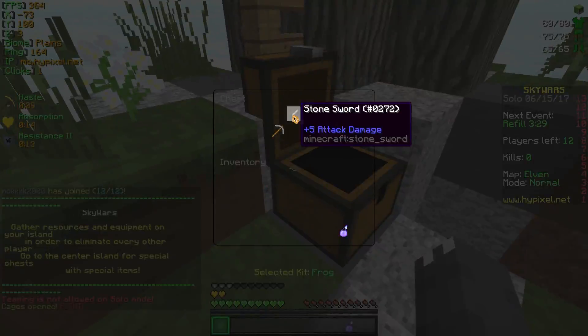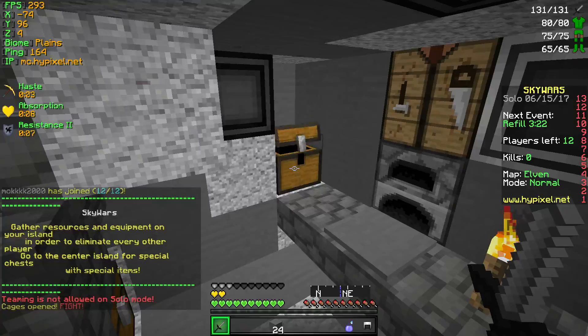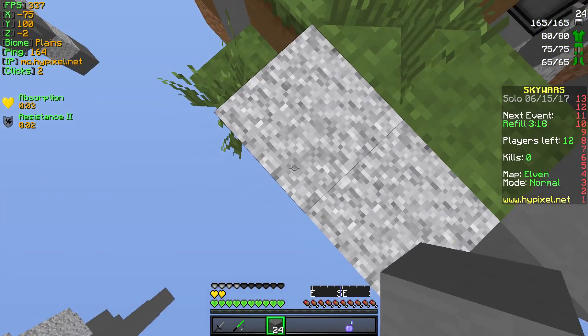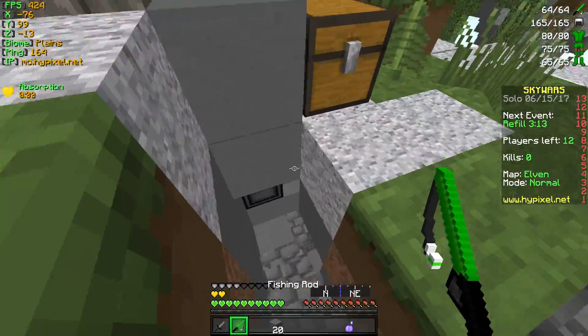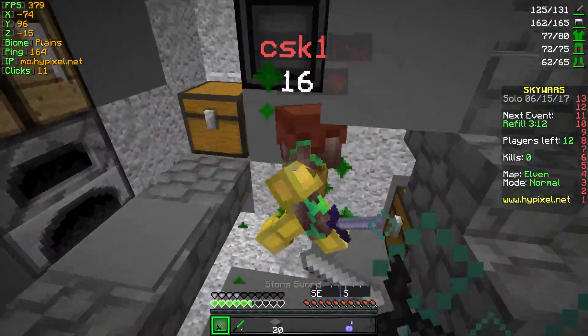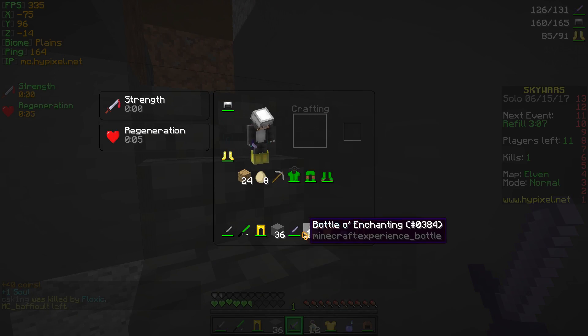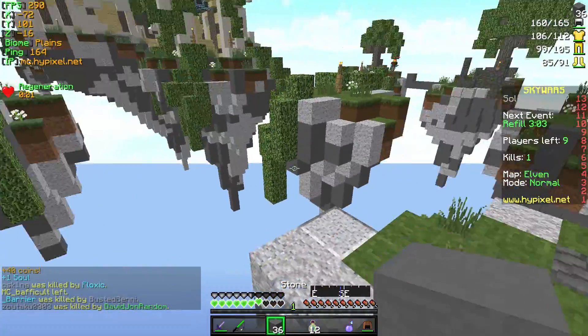We're playing on this map — I'm not a big fan of it. It's called Elven because it's just so easy to get hit off and there's not really much ground where you can actually proper PvP on. I'm going to give it a try here. Let me go over to this guy and kill him — he already knows I'm coming. He has good armor. We were able to kill him but he had some really good armor. He was way overgeared and had a better sword. I don't know how I was able to kill him.